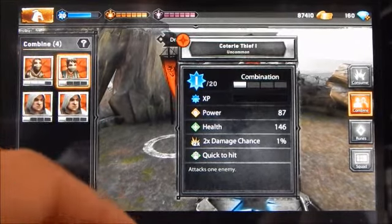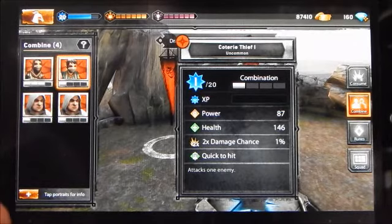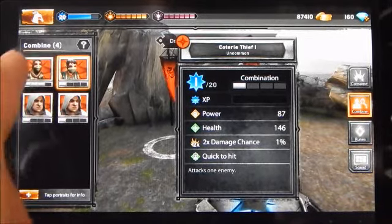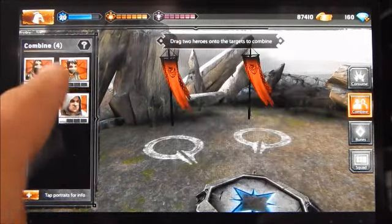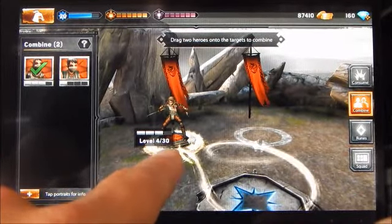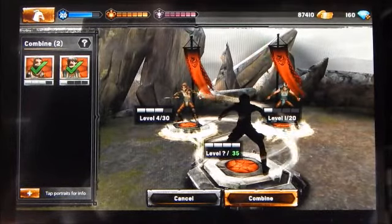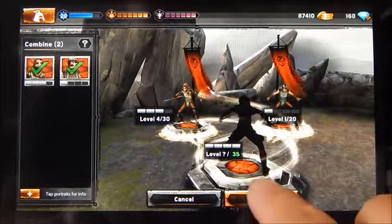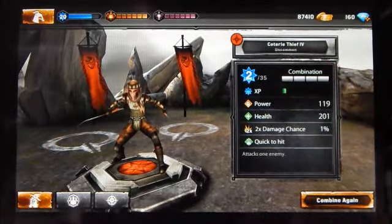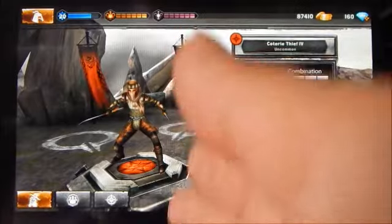Hitting the combine button, you can combine a couple of characters of the same type to create a higher-tiered character. For example, combining two tier one carta assassins merges them into a higher tier. You can also combine a coterie thief at tier three with a coterie thief at tier one — they are the same type of character, so different tiers can still be combined to increase the tier level.